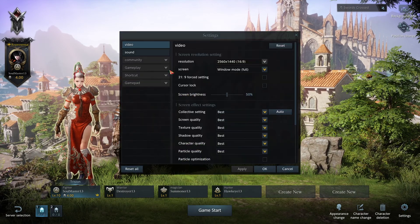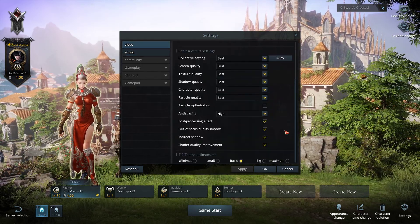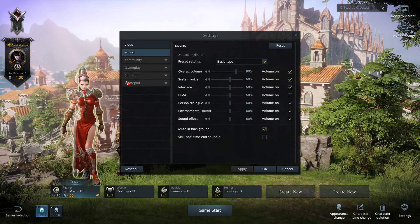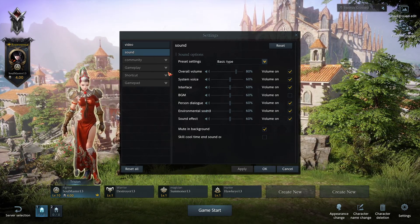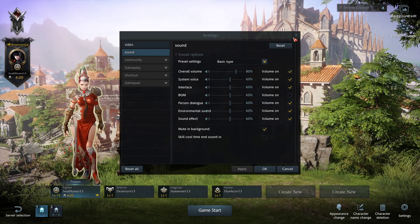The important thing is, even into the settings, all the settings are in English. I haven't found any that have been missed. The Community, Gameplay, Shortcut, and Gamepad options are only available within the game, and I'll show them off when I do one of my prologue run-throughs.